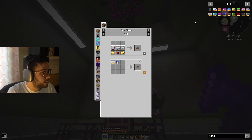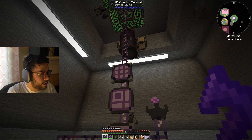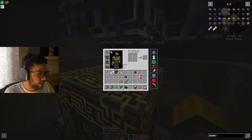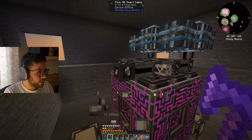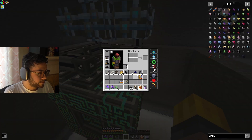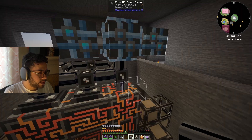We can just set a recipe for the memory card and craft them. One smart cable here will only send 32 channels, but if I hook up these ME P2P tunnels I can send more than 32 channels. This has 8 channels but I want to send the channels a different way. I can only send 7 channels there — 32 times 7 equals 224 channels with this setup.